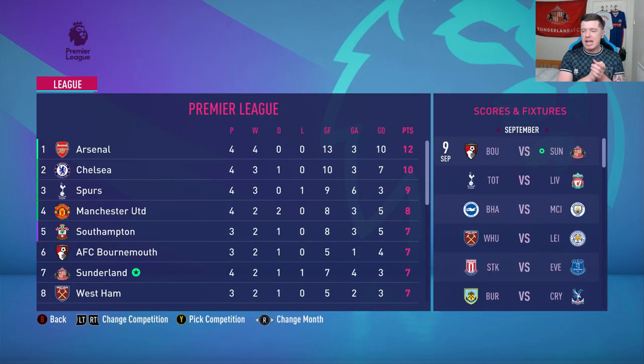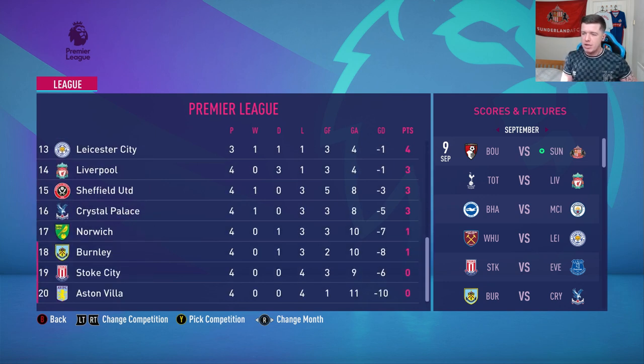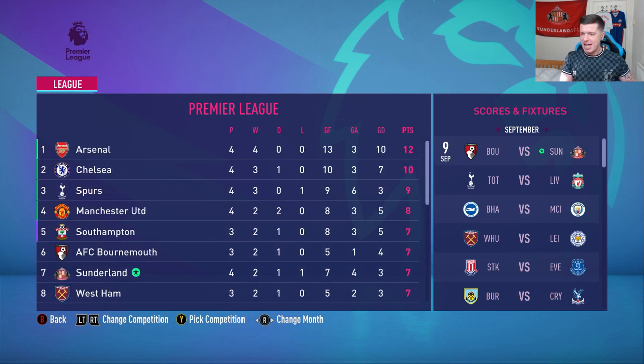This is how the league table looks at the end of the episode — we're currently in seventh place, which isn't awful but not the preferred start. We've seemed to get back into a rhythm with a couple of wins at the back end of the episode. Arsenal are top, Chelsea, Spurs and Manchester United make up the top four, Southampton in fifth. In the bottom three we have Burnley, Stoke and Aston Villa — no wonder Villa are bottom with zero wins, zero draws and four losses. If you enjoyed this episode, please hit like and subscribe to become a fully-fledged member of the Sarni Army — take care and stay jamming.